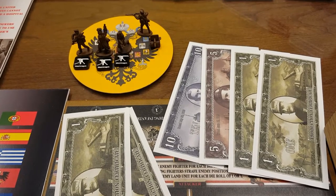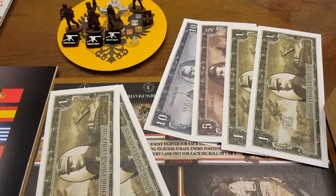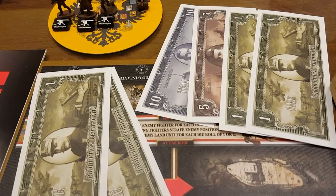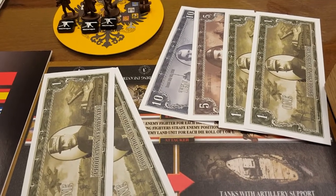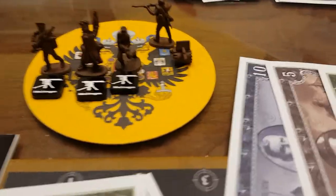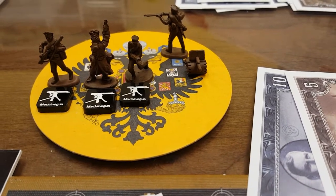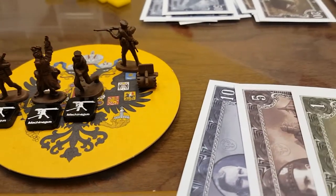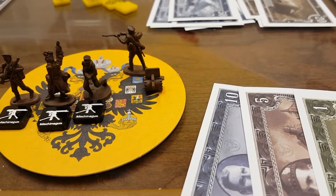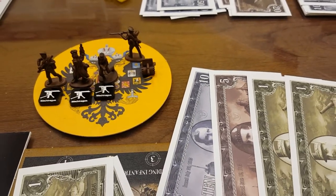We are round six, Russia. Russia has at the beginning of this round a total of 19 IPC to spend. They have elected out of dire necessity to purchase three machine gun units at 12 IPC, one regular artillery unit at four, and then one regular infantry unit at three. We'll get these positioned on the map — be right back.